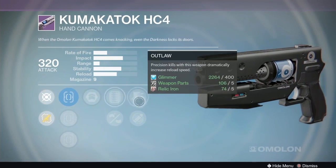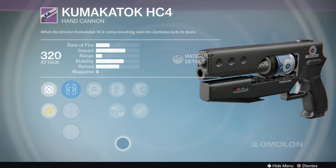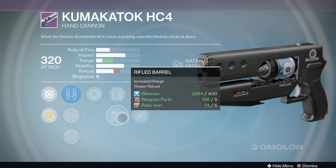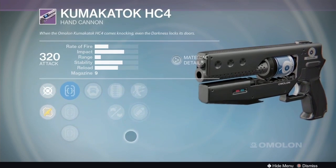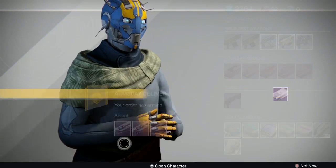The third Kumakatok option has rifle barrel, army of one, outlaw, eye of the storm, extended mag, fast draw, steady hand, and sure shot. This is probably the one you want - it's the best all-around version. Outlaw for super fast reload, army of one reducing your grenade and melee cooldown, and rifle barrel range with sure shot. That's the pick of the week. I also have a luck in the chamber, life support, rifle barrel Kumakatok that's really smooth - if you want to hold out for that kind of roll.